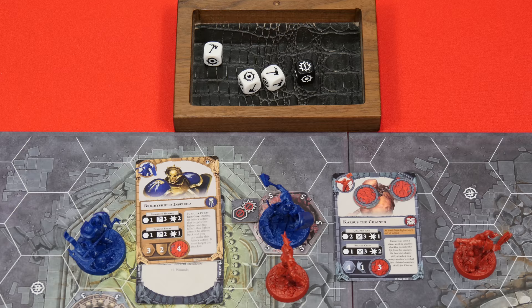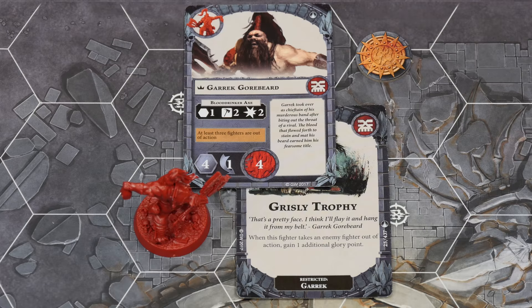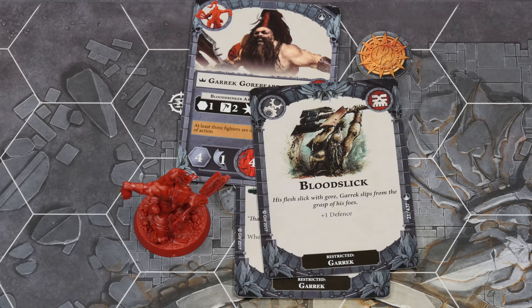But before we get to my turn, Pep, you have the power step to go through. Definitely. Now it might look like my leader Garrick back here isn't doing anything, but what he's doing is getting charged up and ready. So I'm going to equip him with yet another upgrade — Blood Slick. Is this what he uses in his gore beard? Yeah, he's pulling all the gore out of his beard and rubbing it all over himself, getting ready for extra defense. That is going to spend one of your glory tokens. And now he's a little more fierce.